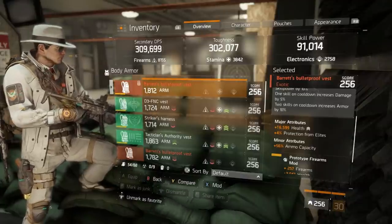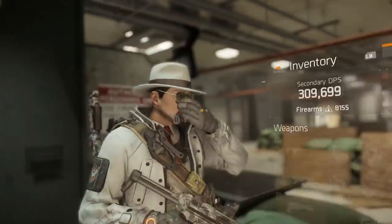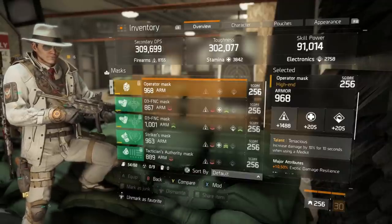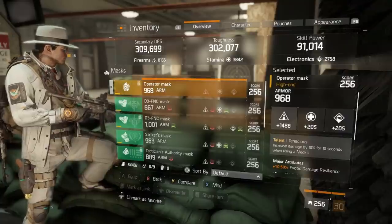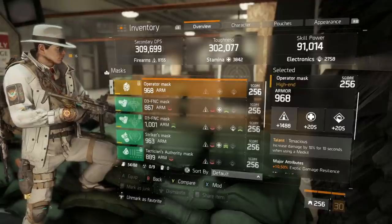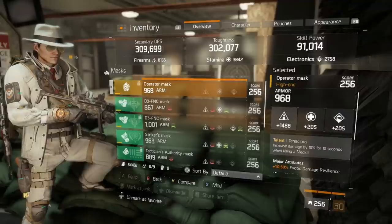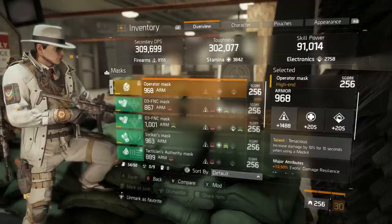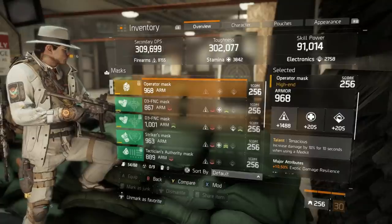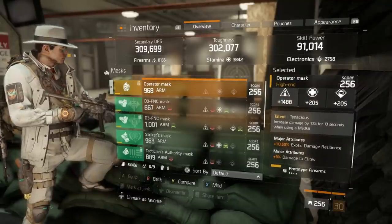For the second high-end piece, it's a no-brainer — you're going to go with the Tenacious Mask. There was a slight change to medkits: the Tenacious talent gives you 10% increased damage for 10 seconds when using a medkit, and medkits can now be popped while at full health. This means five times per life — especially in Last Stand where the action is fast-paced and you're respawning frequently — you can pop 10% damage for 10 seconds at will. I believe the Tenacious Mask is now the absolute best-in-slot for any DPS or high-damage-oriented build.